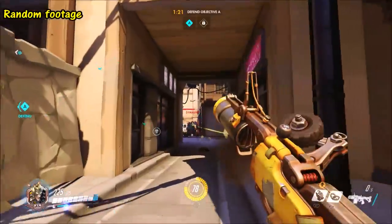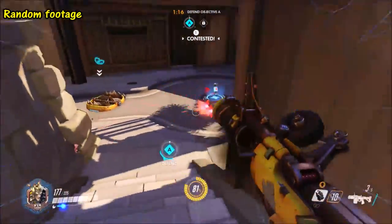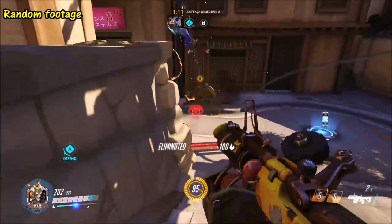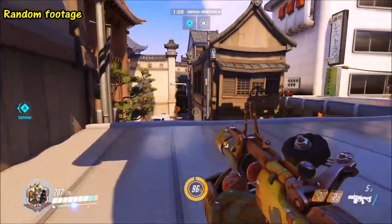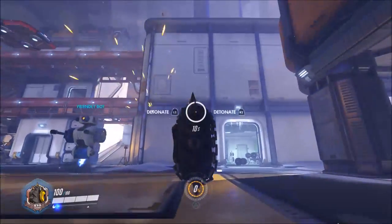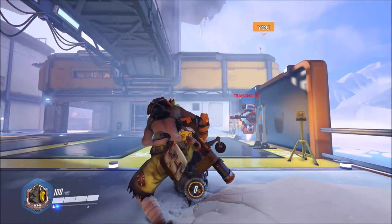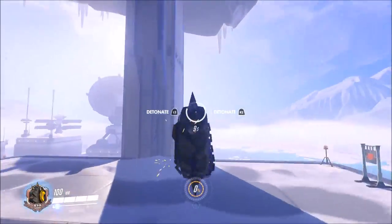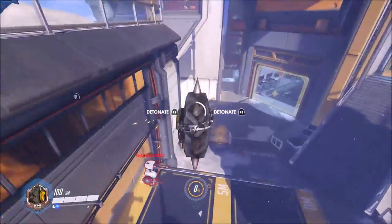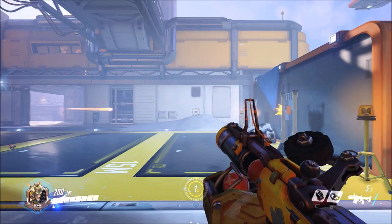A good way of approaching enemies with the tire without them spotting you is by getting up high and dropping down onto them. You don't necessarily need Junkrat to be up high for this, because the tire can jump if you press the jump button, and can also climb obstacles if you hold the button down. You'll see in this clip recorded in the training area that it can't climb tall multi-storey buildings, but by first climbing to the roof of the lower one next to it and jumping across, you'll get an idea of how to traverse the environment to get above enemies.